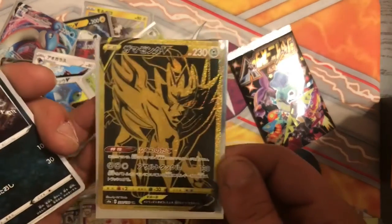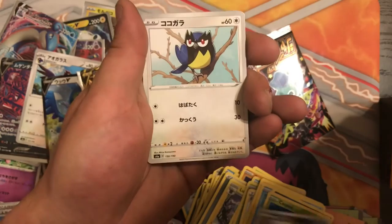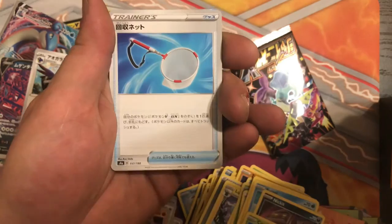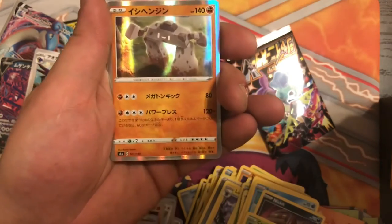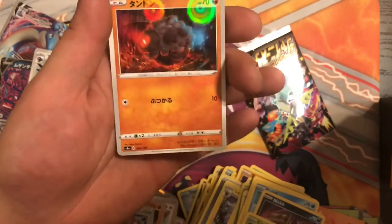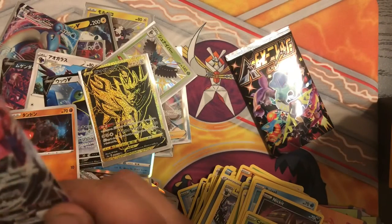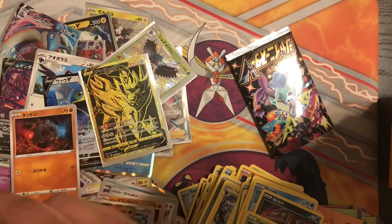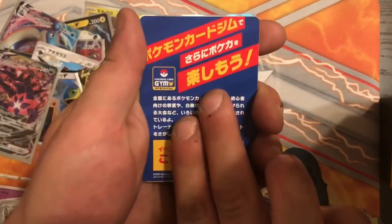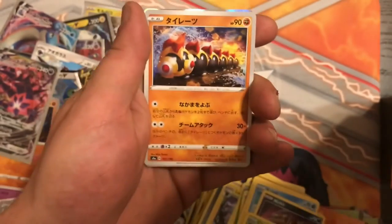Oh man - time out guys. Look at that. Wow, that's awesome. Eternatus VMAX and the Oily Roly Coly. Oh man. Like, I don't care about no Charizard - we got Gold, we got Full Art Marnie. No God Pack, but there's Moltres. Sick.